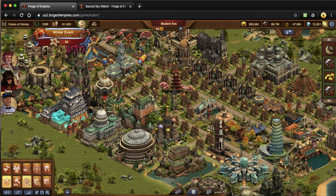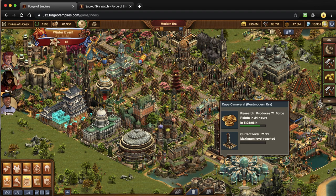After that, the next one you would come to is your Cape. This is a Postmodern Era building. This building gives you so many forge points — it's all it focuses on, but it really does a great job at giving you the amount that's at your level.